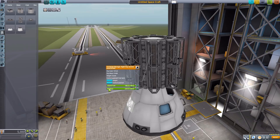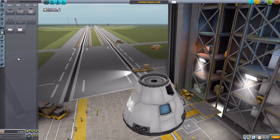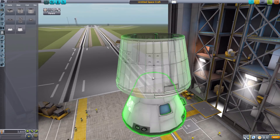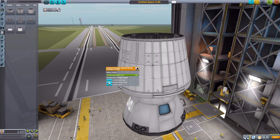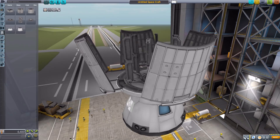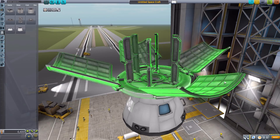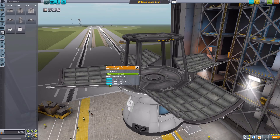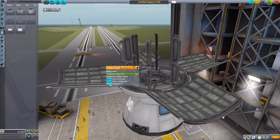Now, knocking that off, we have the different fairings, which have some configuration options as well. Let's start with the tapered fairing right here — I love this thing just because of the cool deploy animation. It's gorgeous, and can be configured in multiple ways. We have that sort of hollow way, and this separate hollow way here. It's just fun to have those.